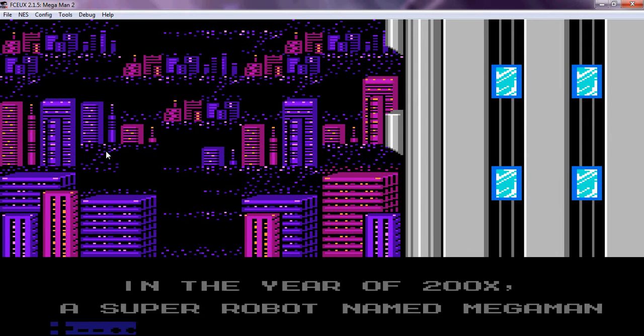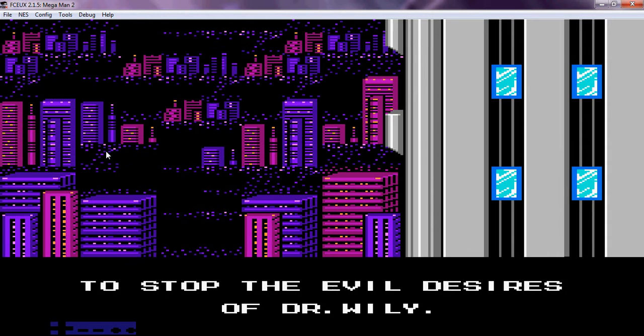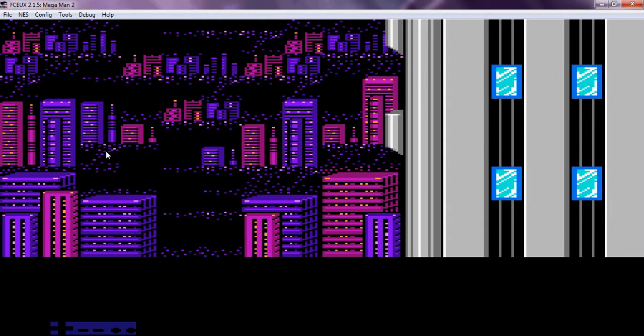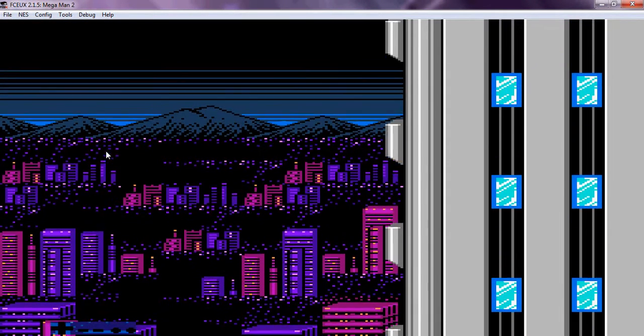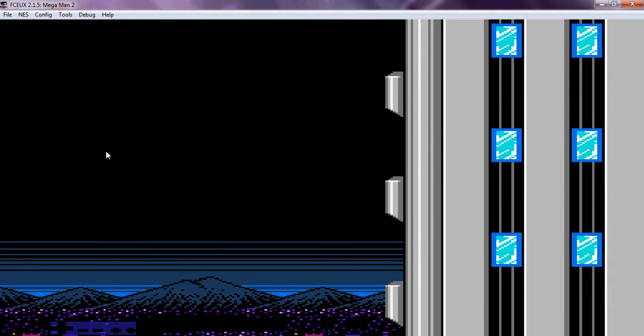In the year 200X, a super robot named Mega Man was created. Dr. Light created Mega Man to stop the evil desires of Dr. Wily. However, after his defeat, Dr. Wily created 8 of his own robots to counter Mega Man. And those are the 8 robots we're going to be fighting.